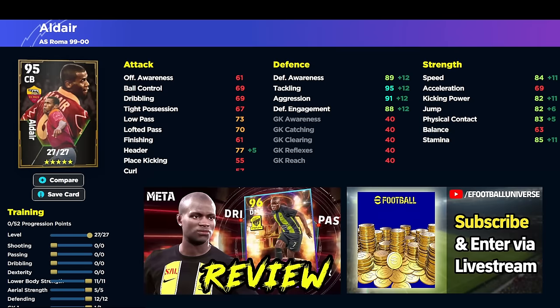So when we go over to eFootballDB, here's Aldair's build: 11 into lower body, 5 into aerial strength, 12 into defending, and 1 into goalkeeper to get that jump up. With the booster and the manager boost, we're going to get a fairly beastly player. We're going to max out his speed with 11 into lower body, and we're going to be getting the boost to acceleration, defensive awareness, tackling, and jump — that's our plus two booster.